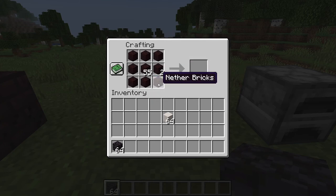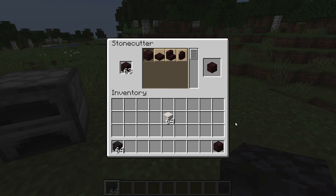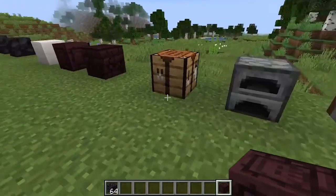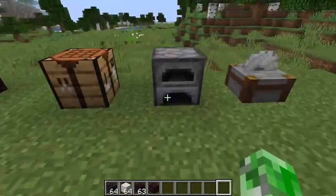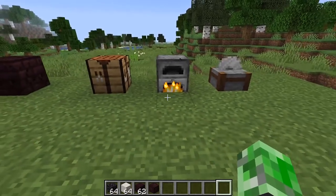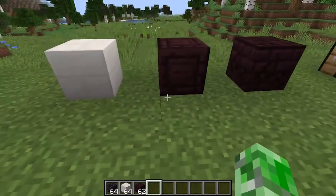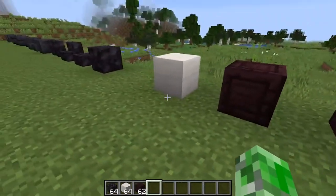For the chiseled nether brick, you'll want to go to the stone cutter and make it out of one block — just like that. The chiseled block looks really nice; I'd use it to make a nether temple or something like that. To get the cracked nether brick, you place regular nether brick in the furnace. These are all nice new building blocks in this snapshot.